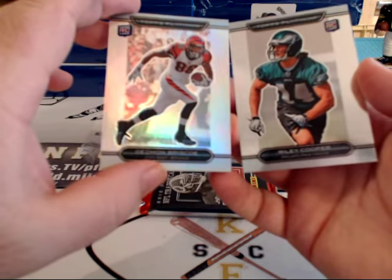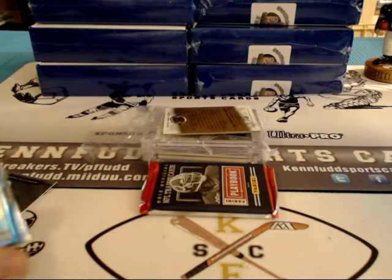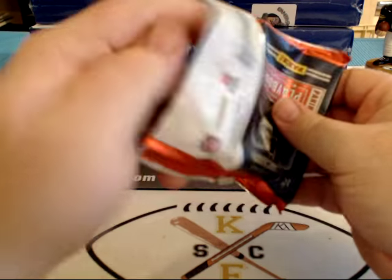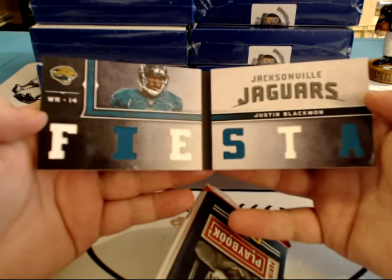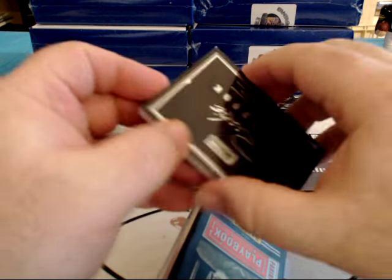Desmond Mercol and Riley Cooper rookies — one of them numbered at $9.99. Fiesta for Wheel God and Justin Blackman.